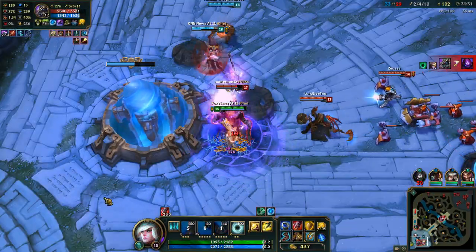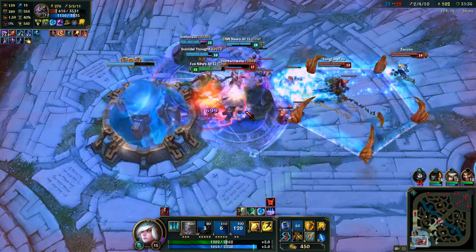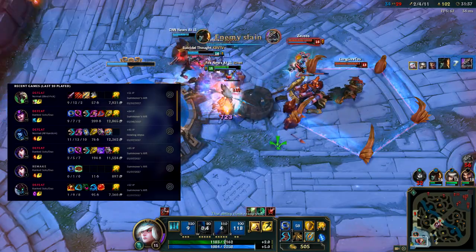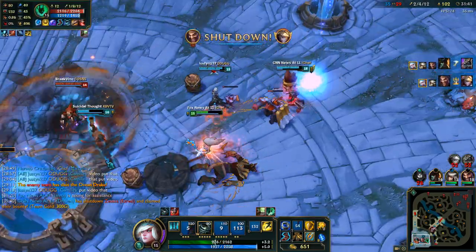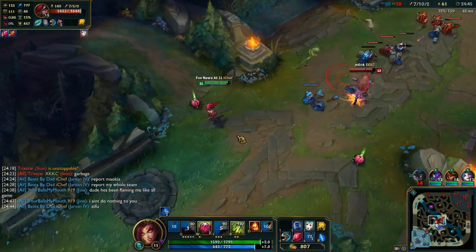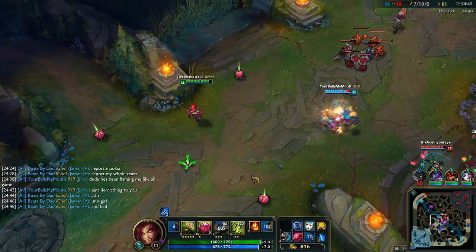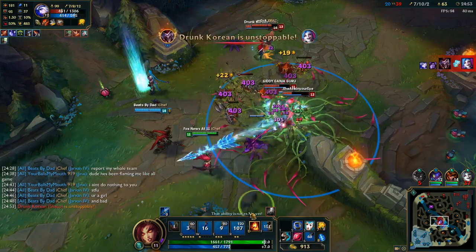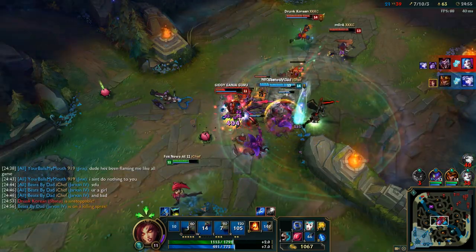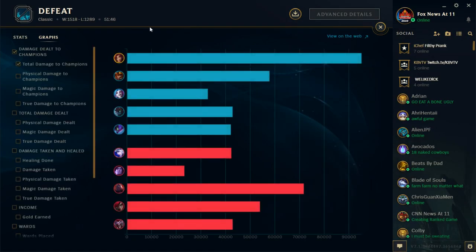Up next are the support mains that think they can play other roles. They'll swear they can play jungle or mid, but the second they actually get put on them they'll get stomped. This is the type of person who is 2 ranks higher than they should be because they main brain-dead champions like Janna. The polar opposite would be support players that pick champions like Zyra, Brand, or Karma — actually good players to have on your team, often autofilled players who actually have mechanics. They'll essentially become a second carry with trillions of damage despite having absolutely no items.